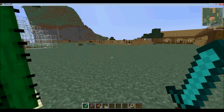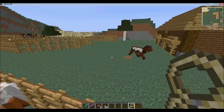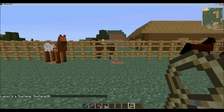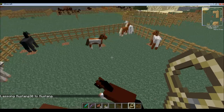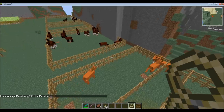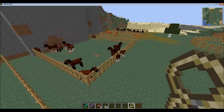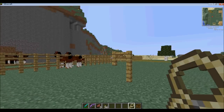You can hook up mustangs and arabians to these carts too. I went and bred a bunch of Clydesdales and I've divided them by color. Because in the horse world, most of the time when people actually have a team of horses pulling a cart, they're all the same color and they all have similar markings — so that's why I've done that.